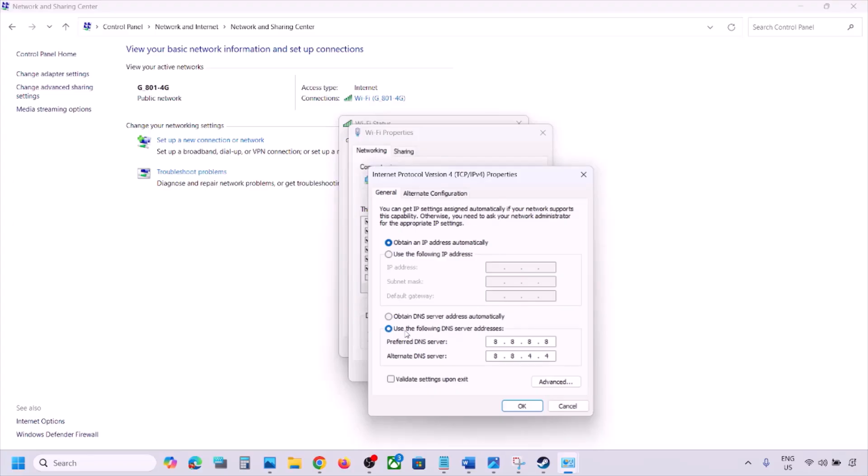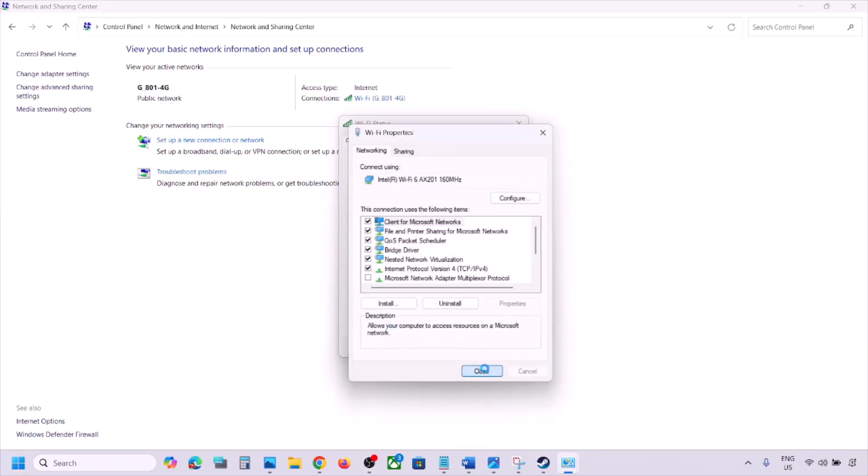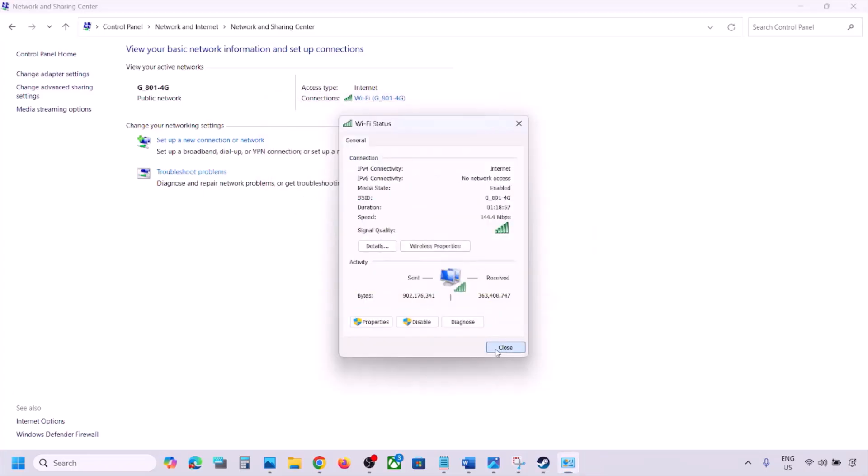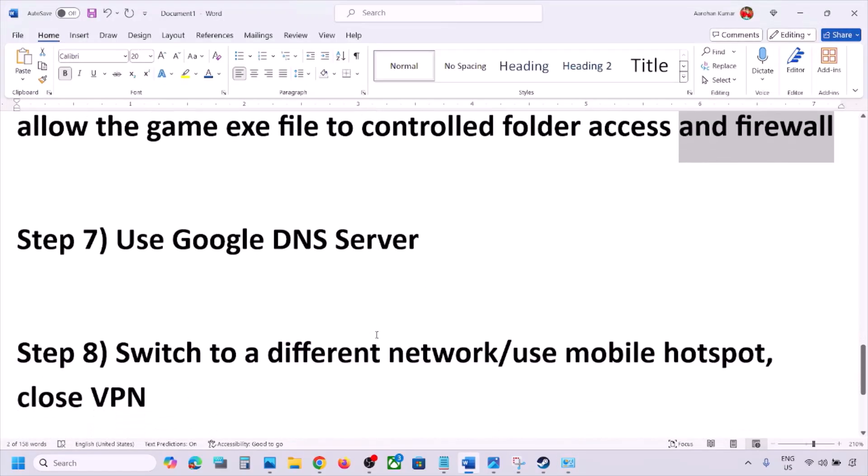Select Internet Protocol Version 4 (TCP/IPv4) and click Properties. Select the option Use the Following DNS Server Addresses. For the Preferred DNS server, type 8.8.8.8, and for the Alternate DNS server, type 8.8.8.4. Check Validate Settings Upon Exit, click OK, close the windows, launch the game and check.